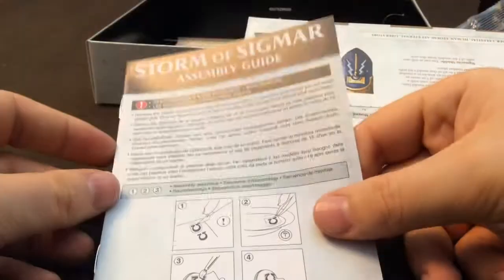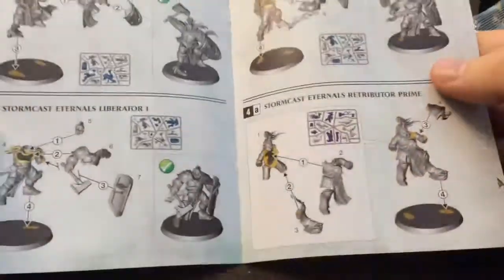Here's the assembly guide — wow, there are colors in here, like it's full color. Cool.